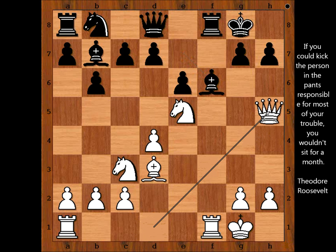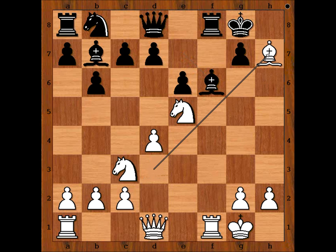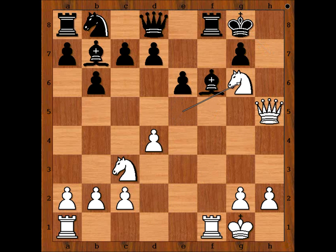Perhaps the most accurate way is queen to h5. But in the game we have bishop takes on h7 check. King takes bishop. Check. King to g8. Knight to g6. Black to move — can you find a good defense for black? Have a good look. You have to look for checks and captures. Perhaps bishop takes on d4. Well, let's have a look.